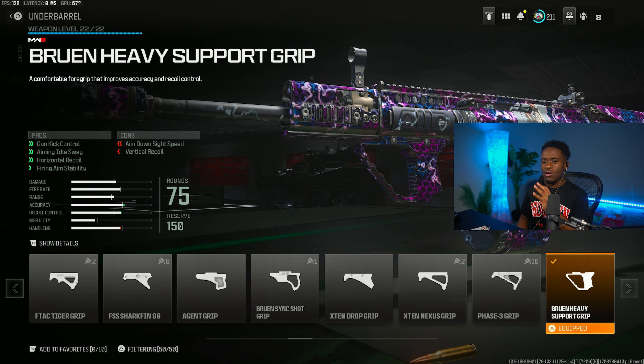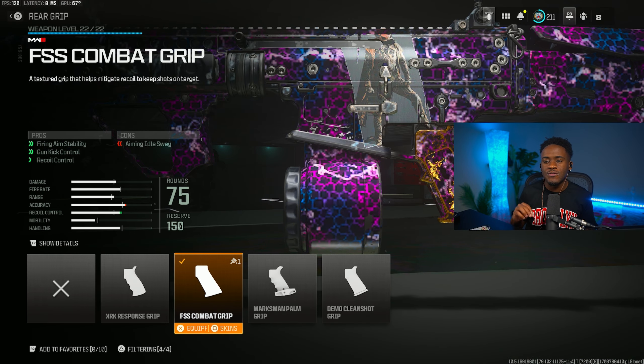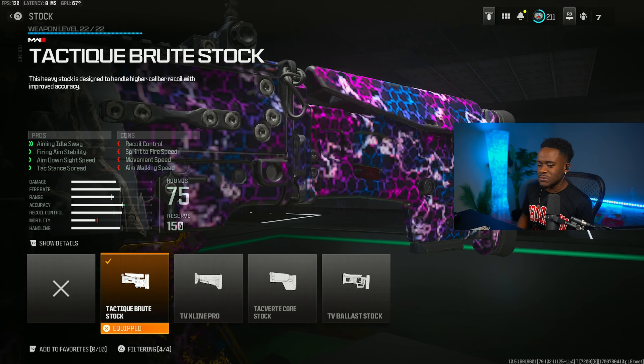When you guys see people shoot this gun and think they're cheating — they're not. This is just literally how the gun is. It does not move, and that's because of these attachments. For the rear grip, we are rocking the FSS Comeback Grip, which gives you firing aiming stability, gun kick control, and recoil control — making it so this gun has no kick whatsoever. For the stock, we are rocking the Tactic-R stock, giving you aiming out of sway, firing aiming stability, aim down sight speed, and tac stance spread.